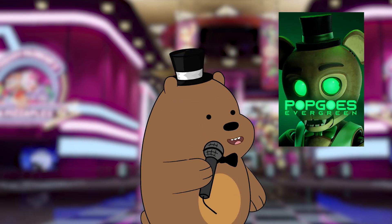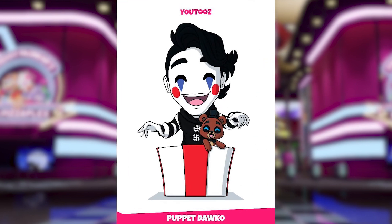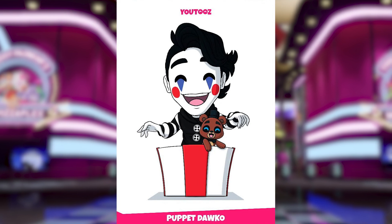Next up, I'm going to be showing all the Pop Goals news. But before that, Docco has also revealed his upcoming Puppet Docco U2's figure, and it will be releasing soon. He also said that Bonnie will be included in the box alongside Freddy, which I think is amazing.